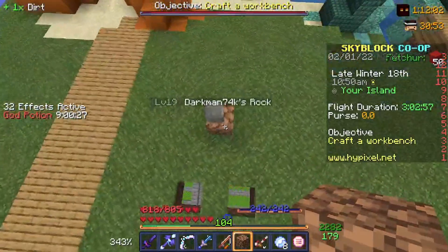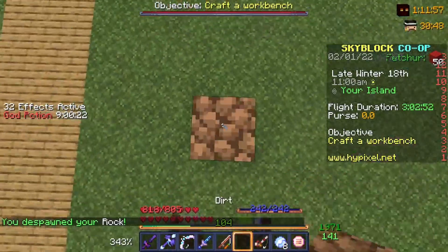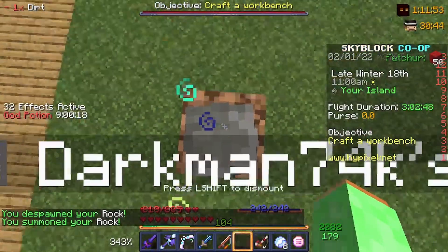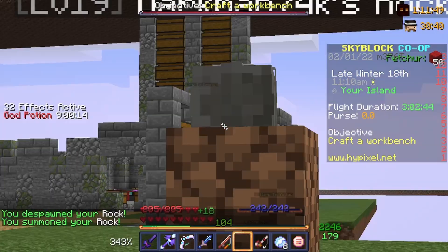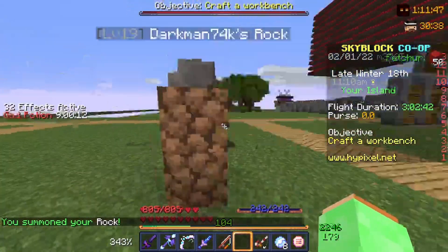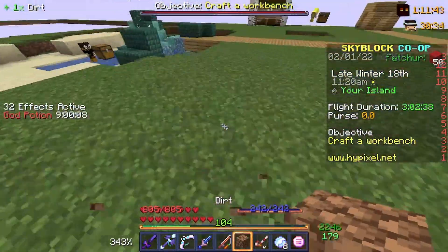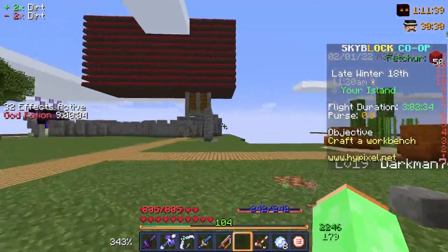I took the pet rock, de-spawned it, put one more block, put one more block, and spawned it. And this happened — looked like it doesn't going to work. But if it is going to work anytime, say to me in the comments.